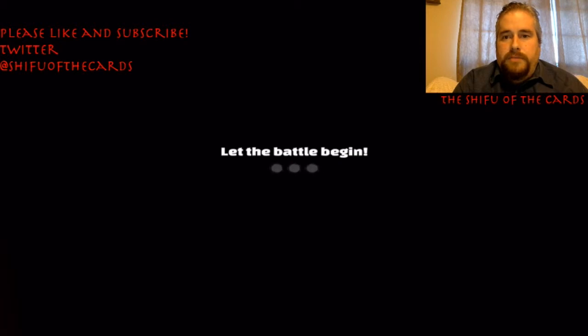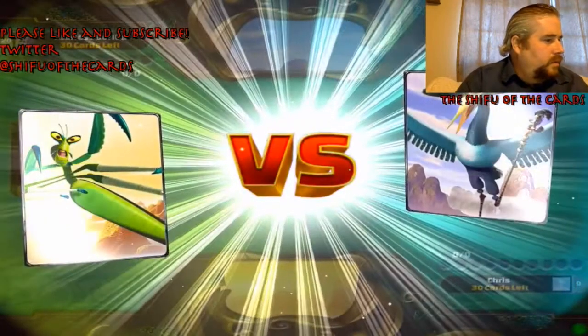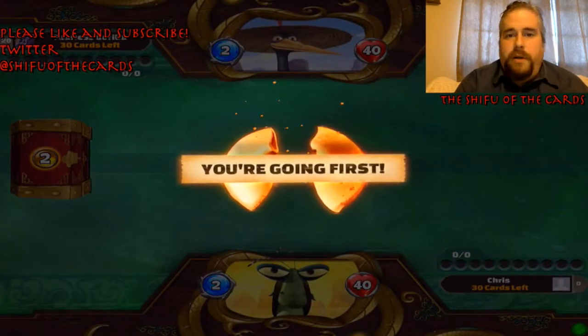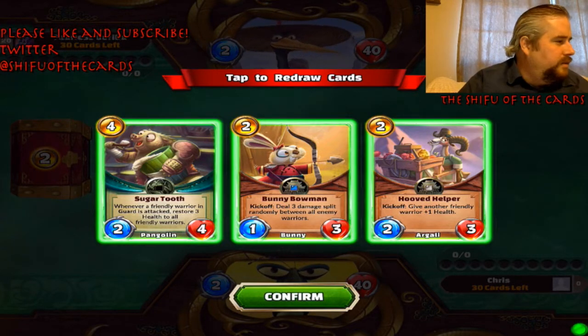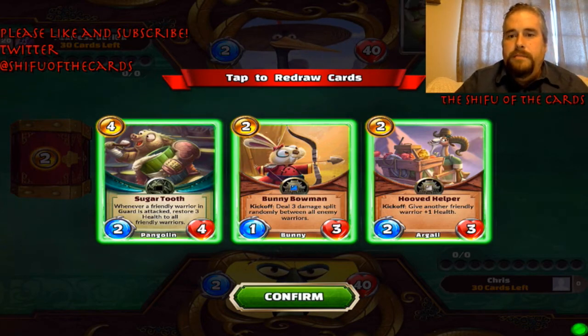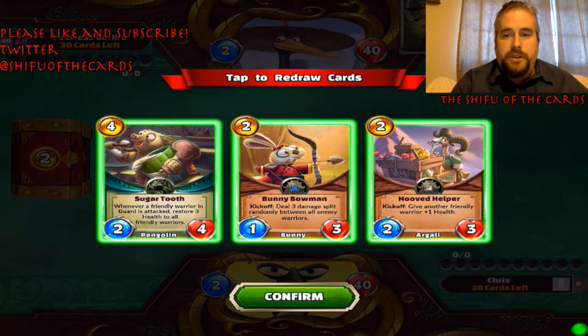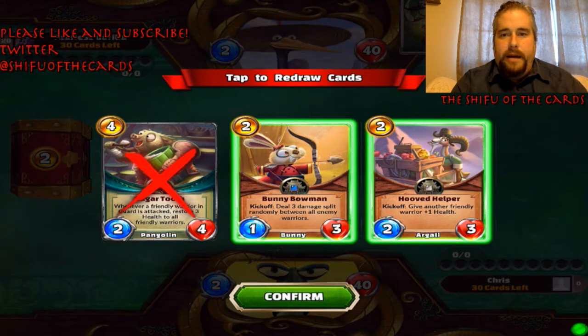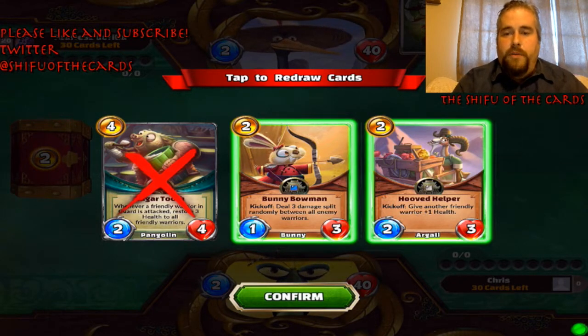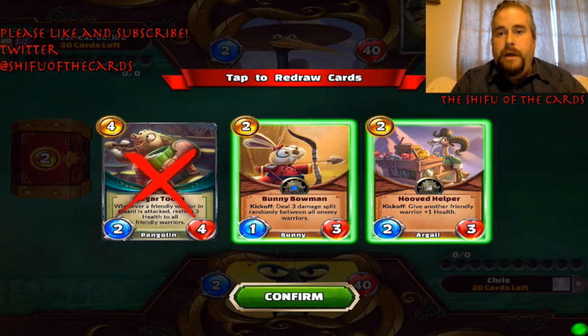We're going against a Crane — very interesting. Crane will be the last of my tutorials because I haven't figured out a great foolproof theme to build a Crane deck. Maybe this gentleman, Fearless Gorilla, will give me some ideas. I'm going to keep the Bunny Bowman — if you follow my stream you know I love that card. I'll wait on Sugar Tooth, I don't want anything high cost in my hand early on, especially going first.